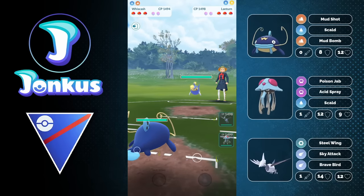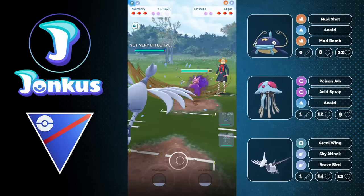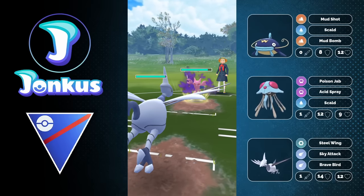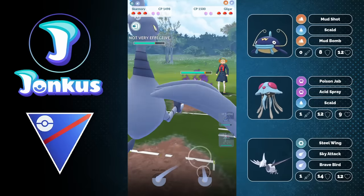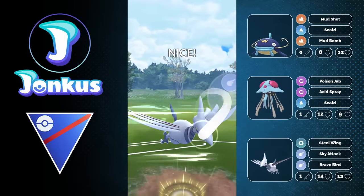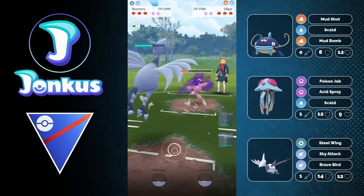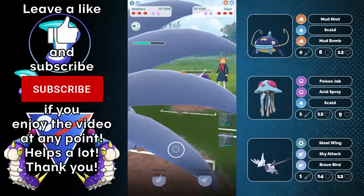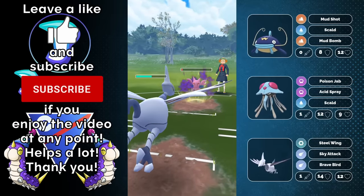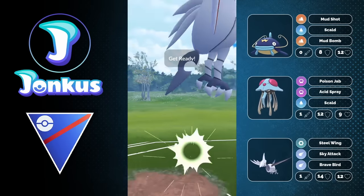We're going to have an amazing lead of Lantern. This is something you kind of have to notice with this team — you really have to keep your Whiskash alive, because otherwise Lantern is going to be a very tricky Pokémon to play with. I don't know if they're running Acid Spray on their Tentacruel, by the way. They could run Sludge Wave or Blizzard, but for the Great League and how this team functions, Acid Spray works the best because it's the cheapest move for Tentacruel — you get there one fast move earlier than Scald.